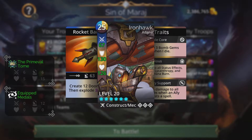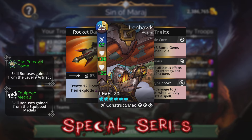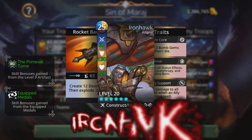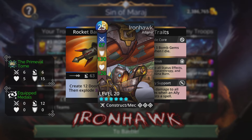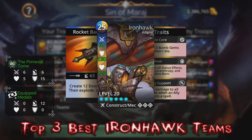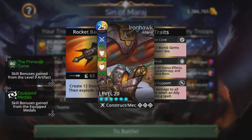Hey, what's up everyone, it's your boy Crisp Purpose back again with another Gems of War video. This is the second part of a two-part series covering the two best troops in Gems of War. One is Iron Hawk and the other is Tesla. We just covered the top three best Tesla teams, and now we're going to look at the top three best Iron Hawk teams. We're highlighting these because it's an Adonna week.